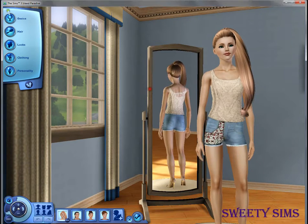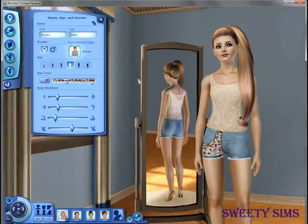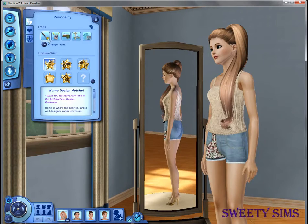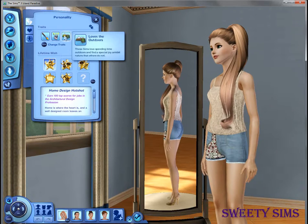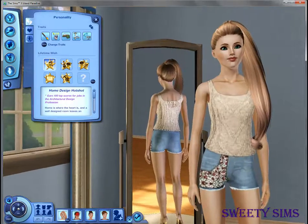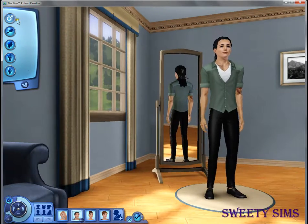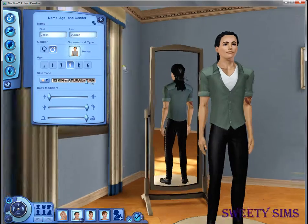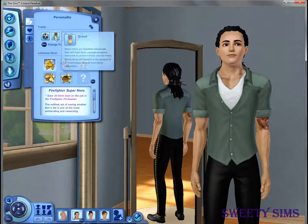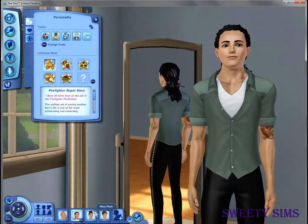Here are the Sims. First of all, we're going to begin with our architect, Kendra Rita. She's gorgeous and she is Artistic Genius, Loves the Outdoors, Perfectionist, and a Workaholic — so she is our architect. Next is our firefighter, Jason Duncan, and he is Athletic, Brave, Excitable, Inappropriate, and Loves the Cold.